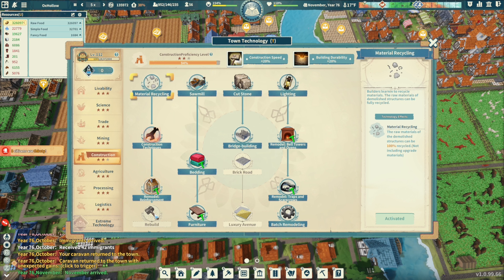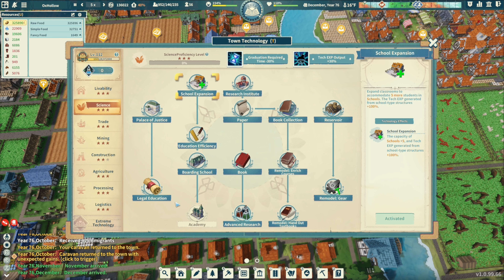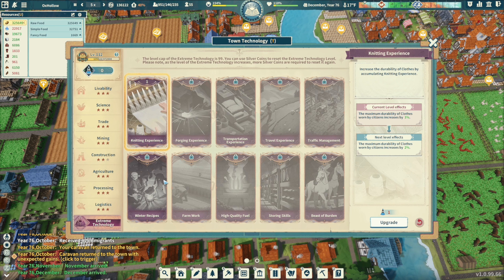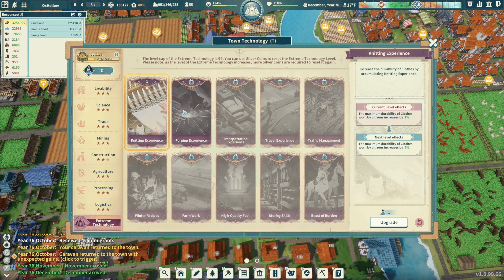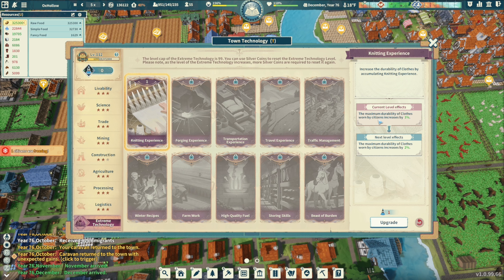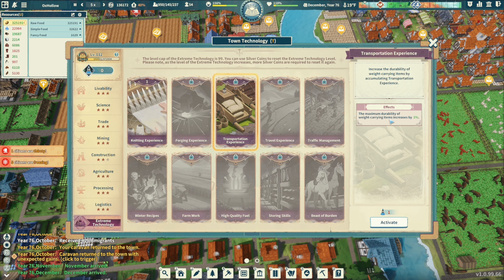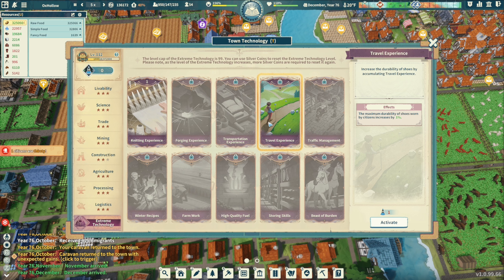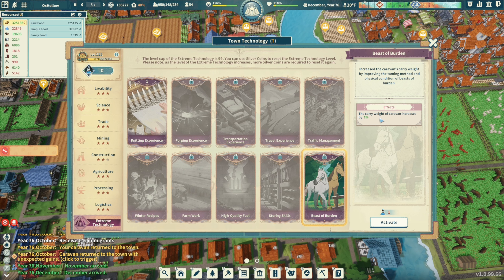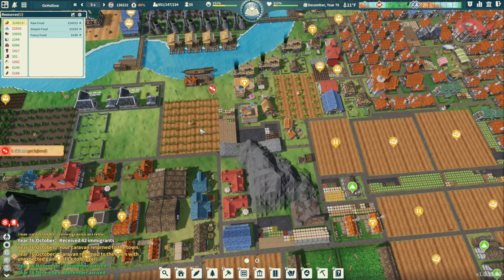Mining is all done, construction rebuild we can do — villa and luxury apartment. Science I think is all done. Trade, mining, agriculture is all done, processing is all done, logistics is all done. Extreme technology — we have the knitting experience. Maximum durability of clothes increases by one percent then two percent. Durability of tools, travel experience, storing burden — carry weight of caravan increases. That's good. We need more tech points to get those cool things.